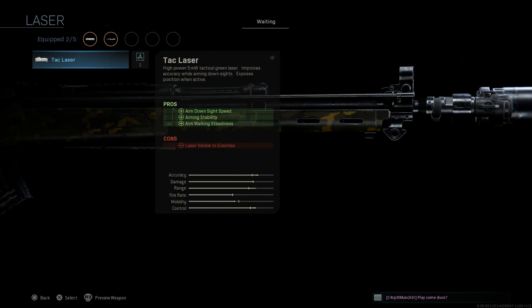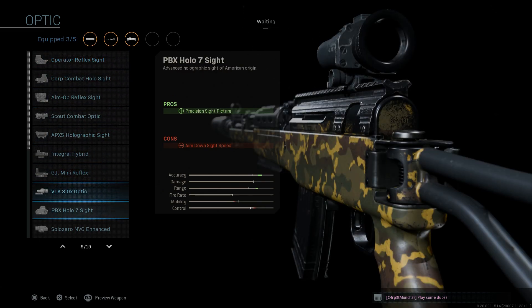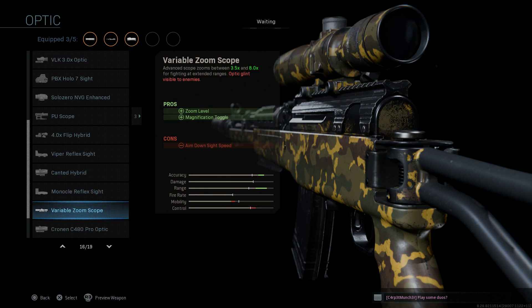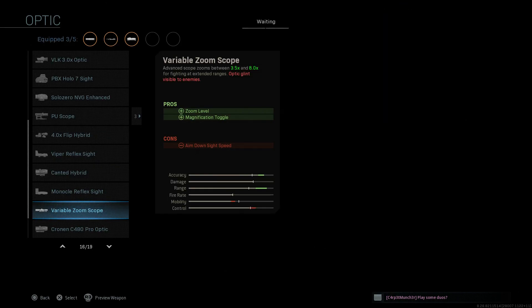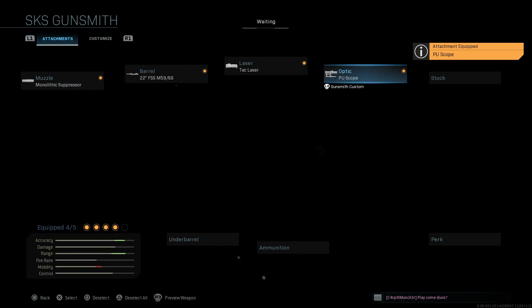We're also going to want a TAC laser. For the optic, instead of the variable zoom, I'm going with the PU scope for a 7-times optic — it has a much clearer and more open sight picture, you can see more of your surroundings, and it's nice and precise. The cons for ADS speed are not as bad as the variable zoom.